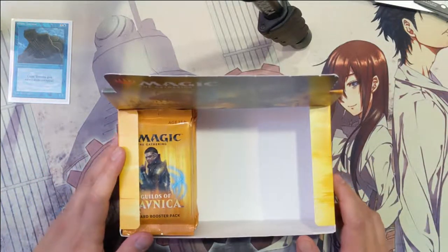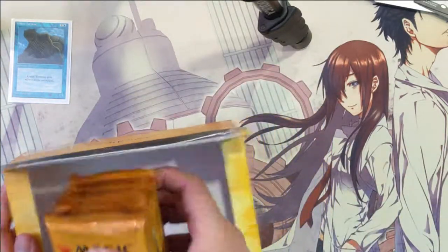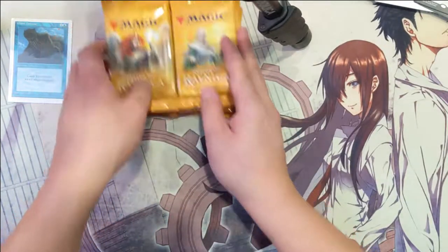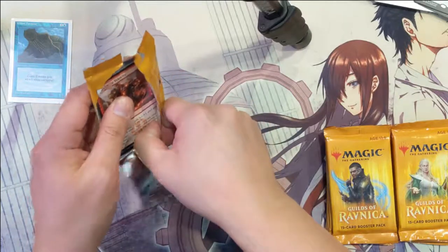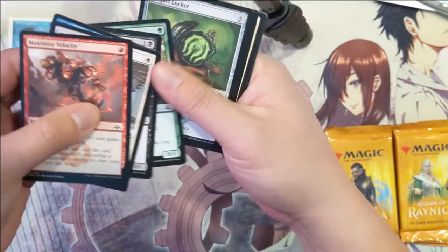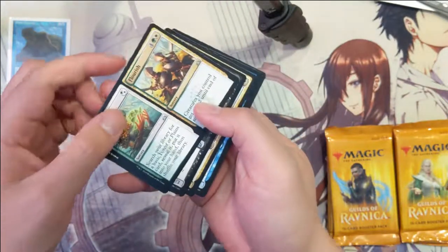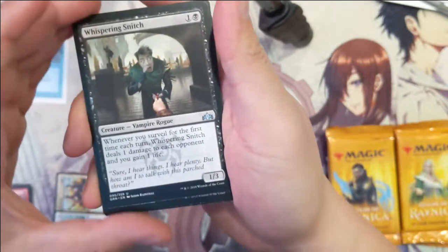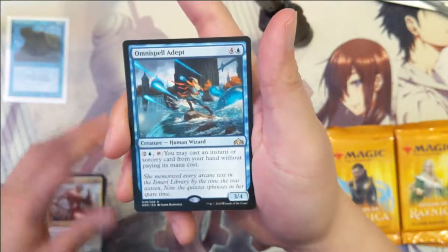Hey guys, it's Iwana Turtle and today we're going to be wrapping up our Guilds of Ravnica box. We've got the last third, so let's start getting into it. If you haven't seen the previous parts of the opening, definitely recommend going and checking those out. This box has been really good — of the top four most expensive cards in the set, we got three of them so far, which has basically paid for over half of the box. Alright, so we got flourish, whispering snitch, swath cutter giant, then Omnispell at the Depths.